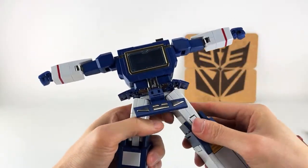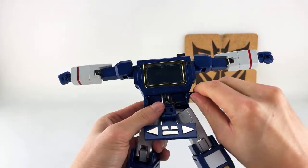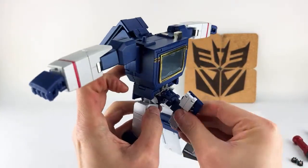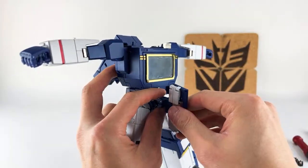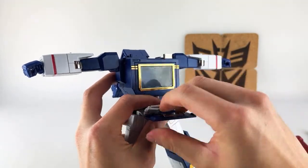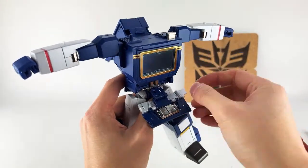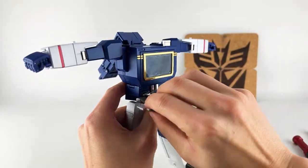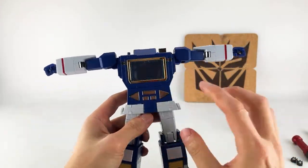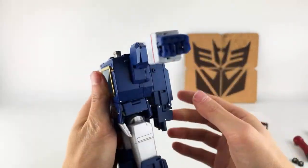Once that's all down, you can go ahead and close this up and close this crotch piece again. We'll go ahead and fold these hip skirts all the way up. This piece that we rotated — we're going to rotate back. I suggest holding this because this piece is very thin — you can see it flexing because it has holes here. So I would suggest holding it when you rotate this section. Since we're here, let's fold down these white flaps, and then these will open up.